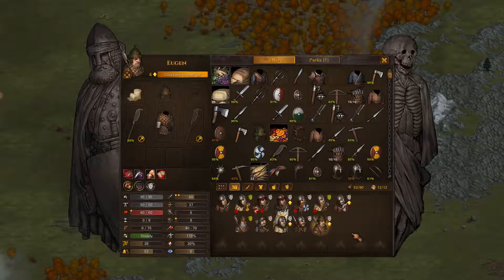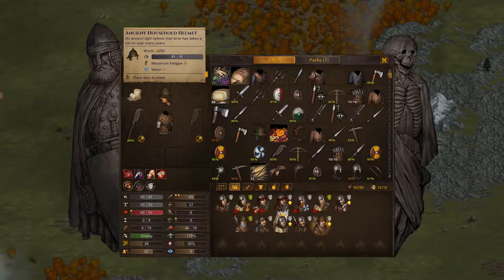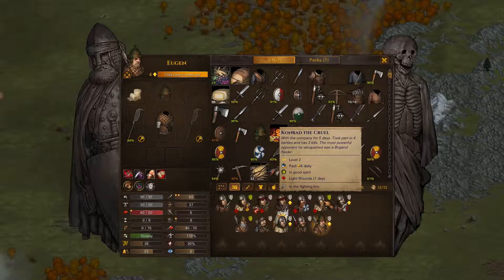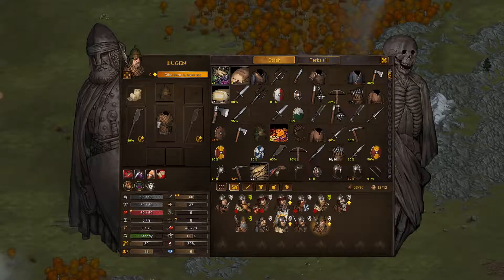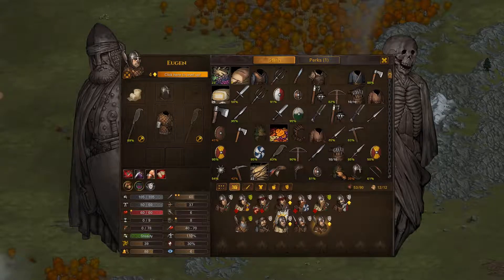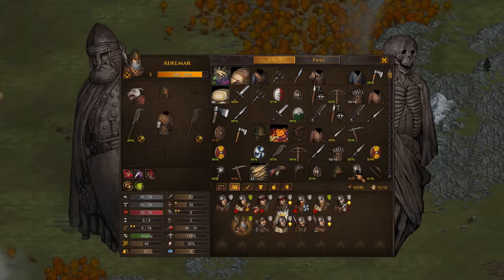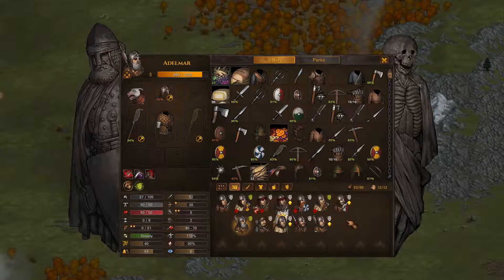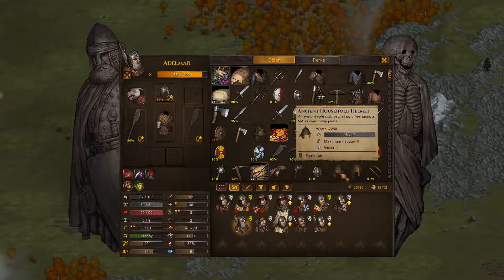Let's go through the rest of our men here. We have a couple more of these ancient helmets that we're going to want to replace with these helmets here. The front line has at least that level of helmet already, so this is actually going to improve the overall fatigue of the men. We're losing three fatigue more or less by having that other set of helmets.